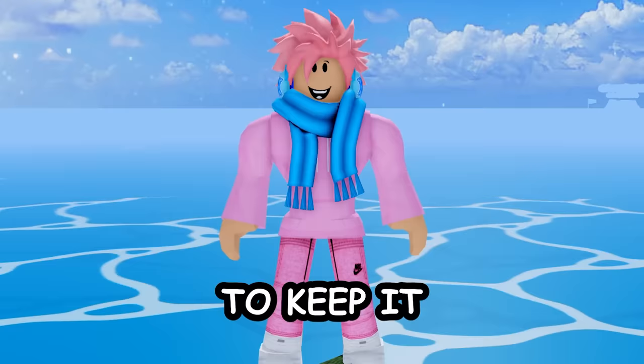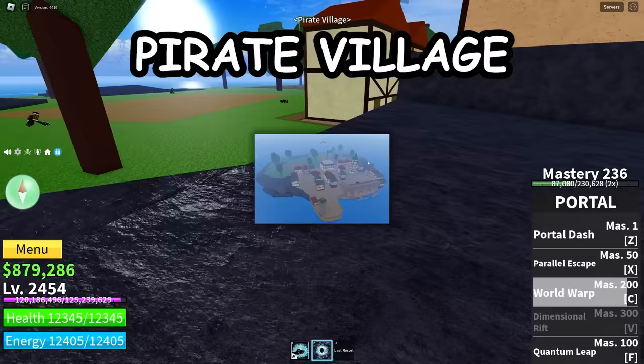Moving on, there's the sword dealer of the west at pirate village. He sells two weapons: the dual katana for 12,000 belly — which is literally just two katanas — and the iron mace for 25,000 belly.